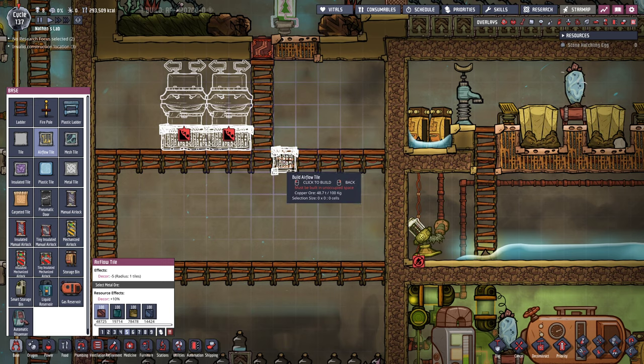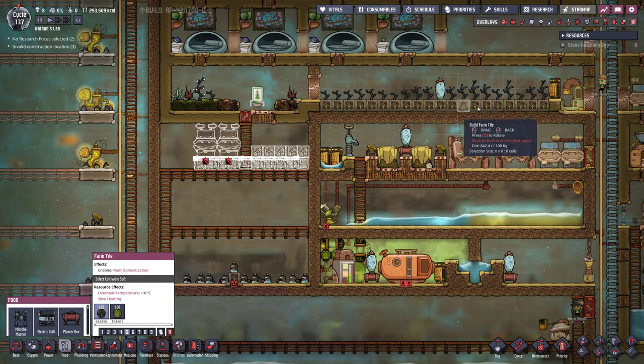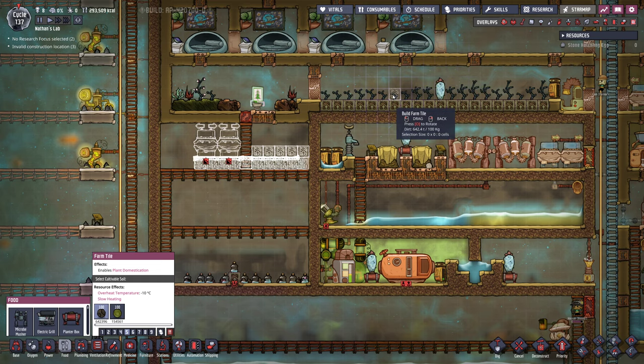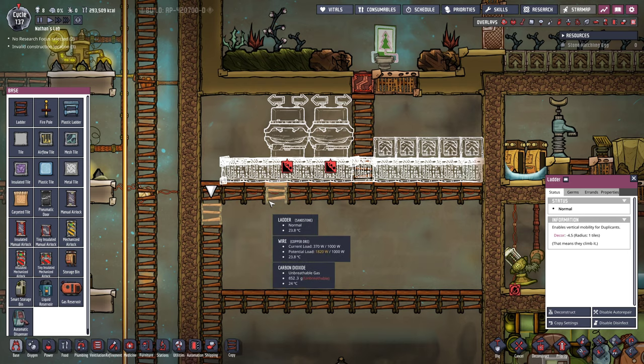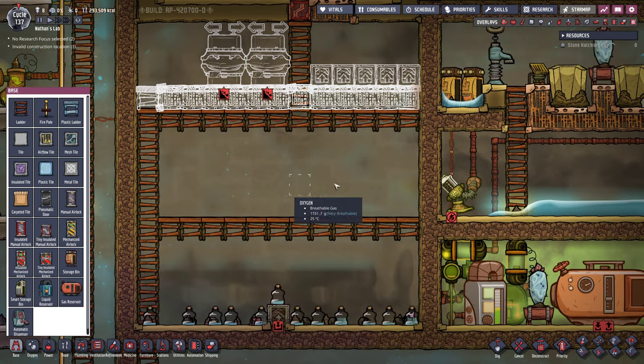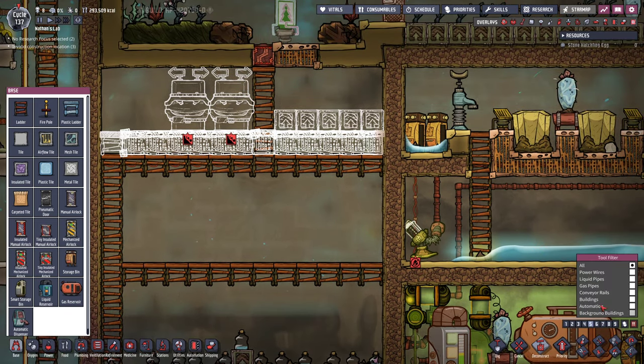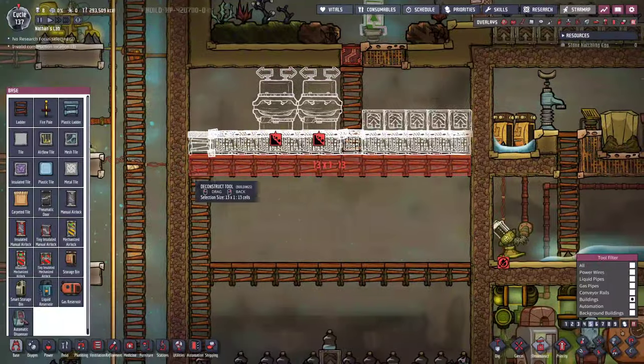We could also build into the other direction to maybe have a mini farm of some sorts — maybe keep a little bit of meal wood. In the end I would like to remove all the meal wood and move our entire farming operation into the cellar. We could even add a third sink just in case, and then we go down here we can have one layer of farming. Actually no, this is gonna be the machine layer so let's go ahead and first remove all of these ladders.